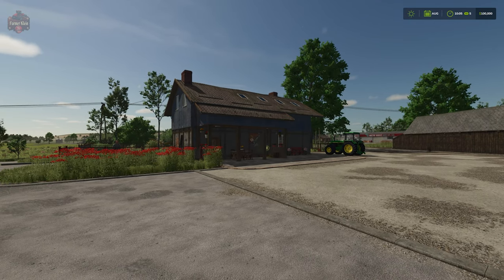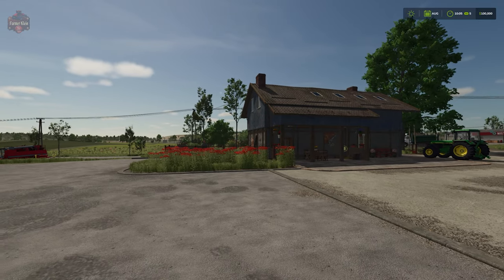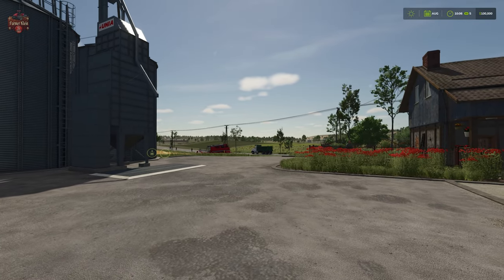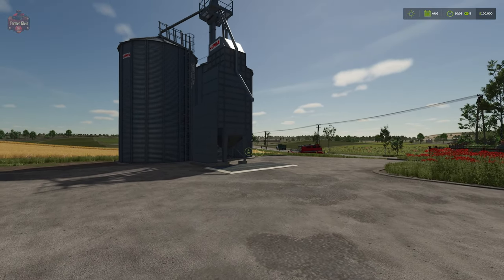Złanka was the premium expansion map for Farming Simulator 22. For those who picked up the premium expansion, welcome back — I hope you enjoy what Giants has done with the place. For those who have not picked up the premium expansion, well, welcome to Złanka. You're going to find that this map has nice subtle rolling fields that can be easily combined into larger fields.